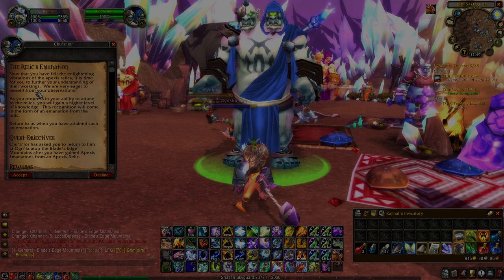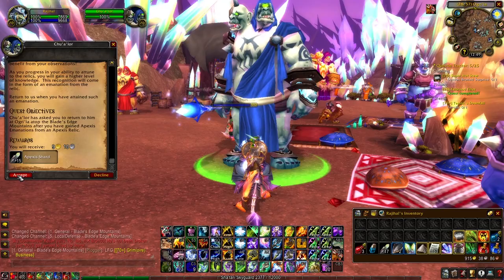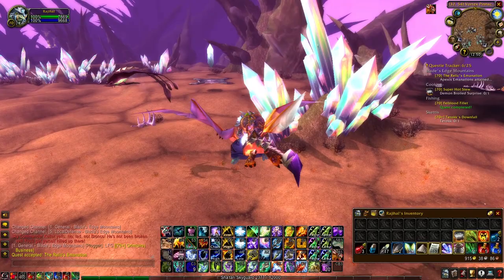Hello, this is Klaassenborn, and this is how to complete the Relics Emanations quest in WoW Classic TBC. Phase 2 of Classic TBC has dropped, and with it came two new factions to rep grind. On your way to unlocking Ugrilla's dailies, you may have already completed the Apexis Relic quest, but gotten stuck here with the Relics Emanations. I can tell you why.